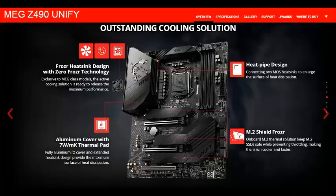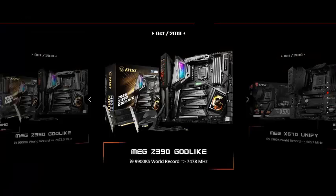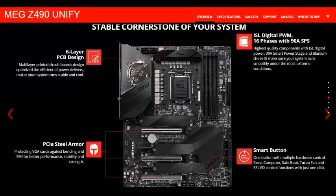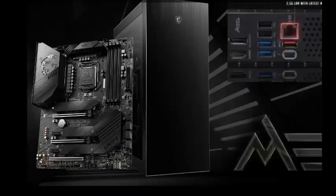This motherboard has built-in Wi-Fi, so you will need to install your antennas for the best Wi-Fi connection. There are lots of features on this motherboard, so if you want to buy this MSI mainboard, you need to go to your nearest MSI shop. Goodbye!